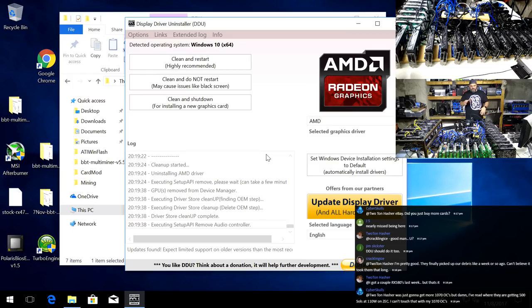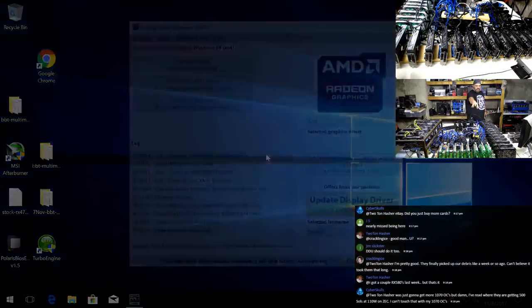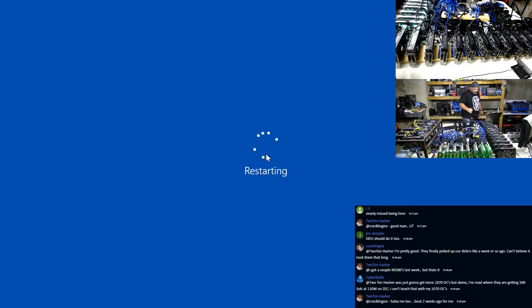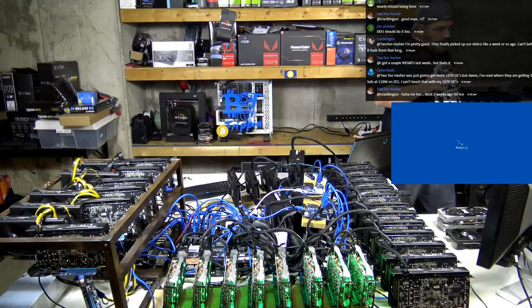It'll install really quickly to one card and then we'll do the pixel patcher. And then we should have at least back the 21 and then we'll stair step one card. I already have other cards ready to go - we can pop the riser in. So this will give this a reboot real quick. I'll give you guys some close-ups of these cards while we're waiting.